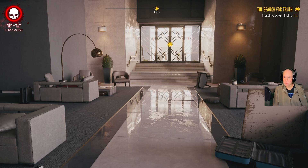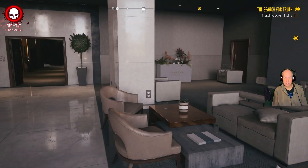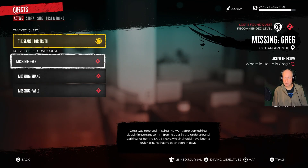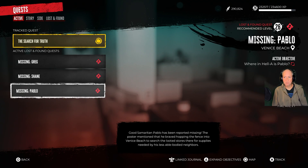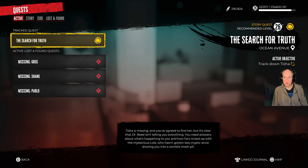Welcome back. So today I have come back here to the Serling Hotel. We're going to do the Search for Truth main quest. I did want to note that when I came back here, there were several more missing people, lost and found quests available. I think I'm going to hold off on those. We're close to a level, so this will give us plenty of XP towards that.